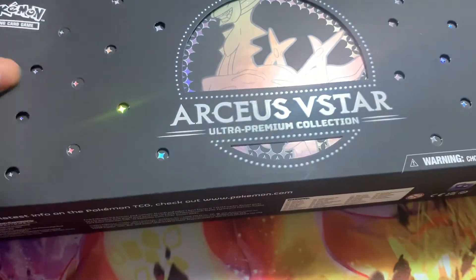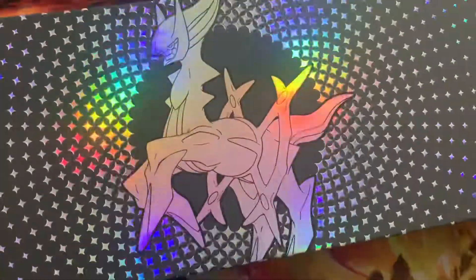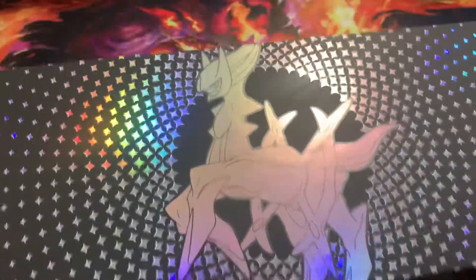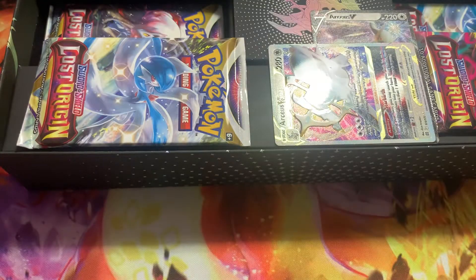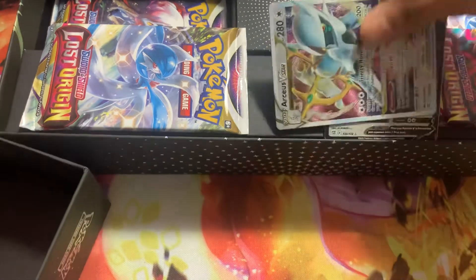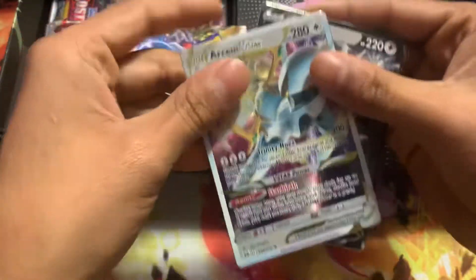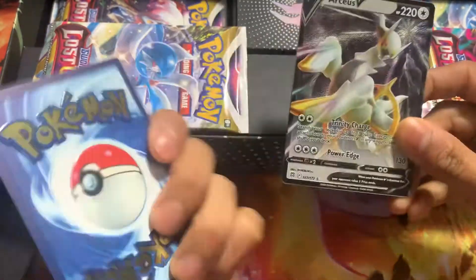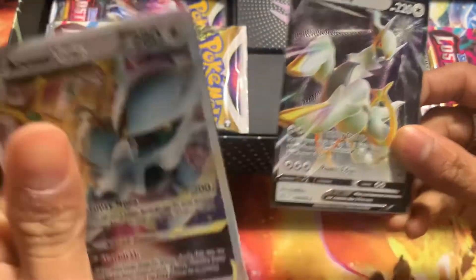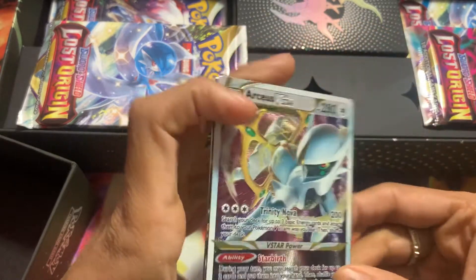Once we open it, it's like sleeved — that's pretty cool. It's like reflective rainbow. Now let's open it — what's in here? Oh my... These are metal cards! This is a regular V-Star, but it's metal. This one's also metal. That's actually so cool. I don't even know what to do with metal cards.